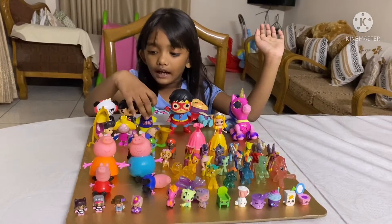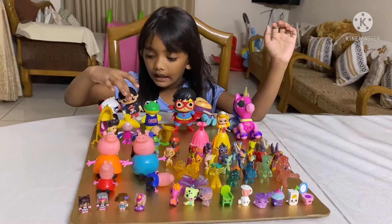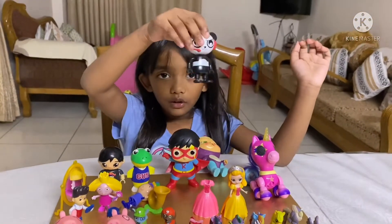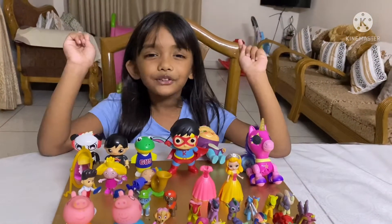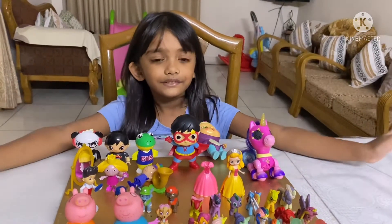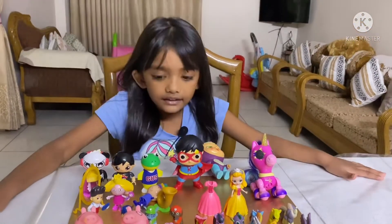Let's start with Gus now. Gus also can't do anything — if they fall they'll break. Ryan's also have Gus, and here's normal Ryan, this is Pirate Ryan, and we also have Combo Panda!